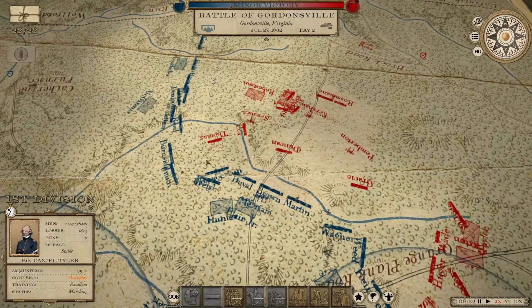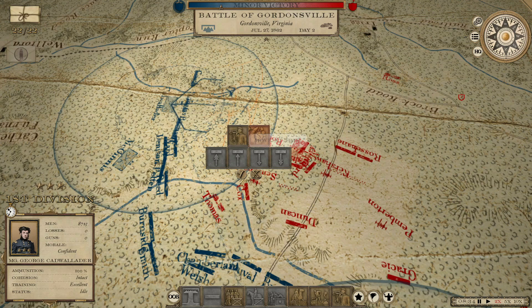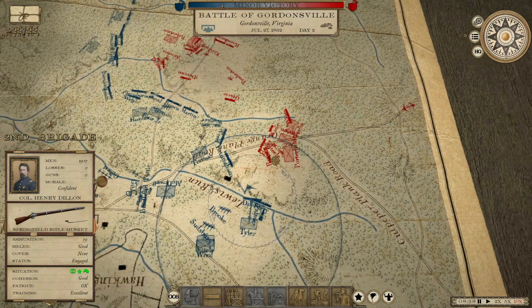Chamberlain, Burnside and company took care of them. Let's get Cadwallader moving again — move McGinnis forward in a double line. And then we just got to kind of hold everywhere else. Did we just lose somebody? Wagner — yeah, they lost a lot of men.